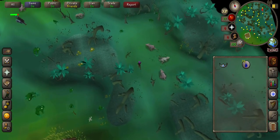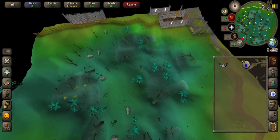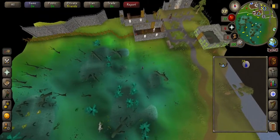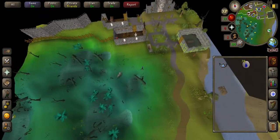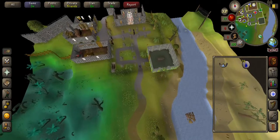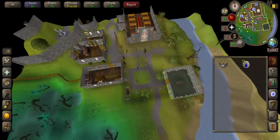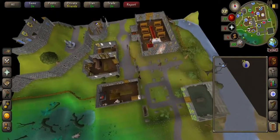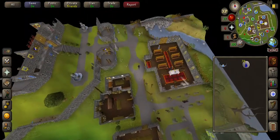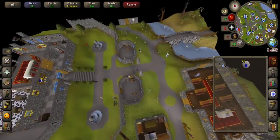You can run from Draynor Village, which is just west of Lumbridge. But it's kind of the same amount of time — you're running from Lumbridge and through the swamp. You've got to remember you've got to go up two flights of stairs in Lumbridge, so running to Draynor might be a little bit quicker since you're just running and it's quicker to bank. So you can pick whichever way you'd like.